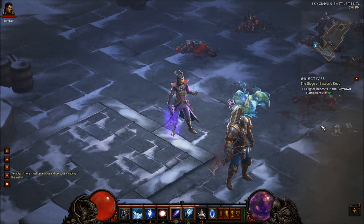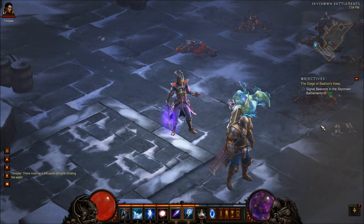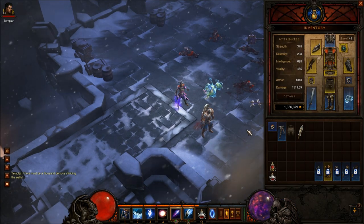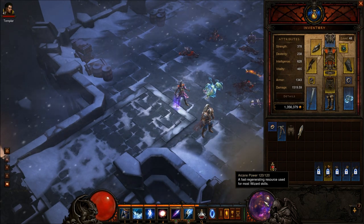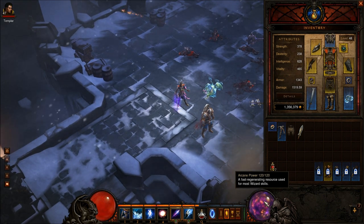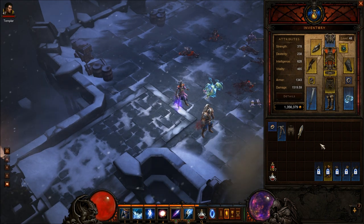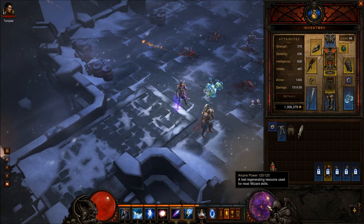Hey, what's up guys? This is Rob with Play'n Rob Videos, and today I'm going to go over the build I was using in our playthrough of Nightmare Difficulty for the wizard in Diablo 3. This video comes as a response to a message that one of the viewers sent me on our channel. They were basically asking me about arcane power and how I manage my arcane power, because whenever they play their wizard, they felt like they were running out of arcane power too quickly. To answer their direct question, I use 120 arcane power, I'm level 48, and I haven't changed my gear since the playthrough two or three weeks ago. The reason I want to show you my build is because I think it will help better answer the question of how I manage my arcane power.